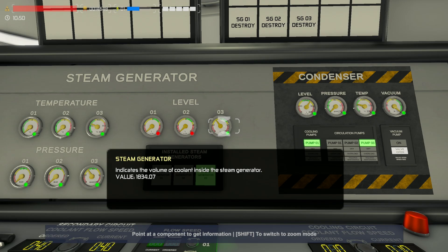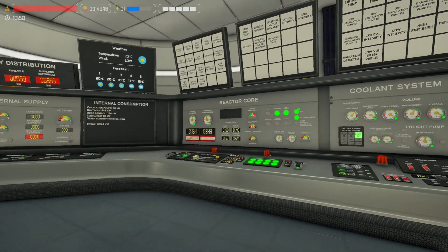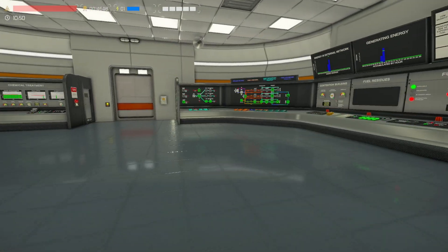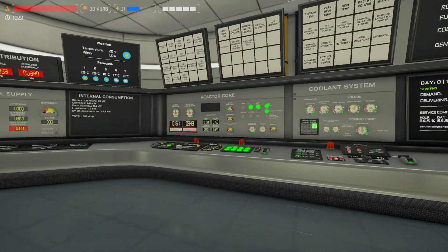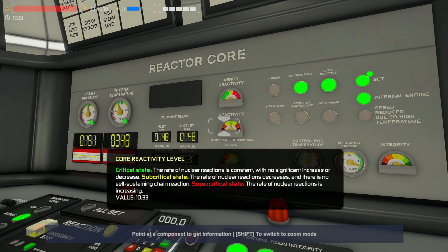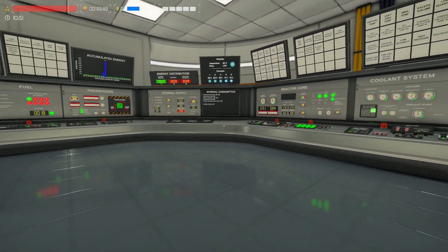Our reactivity is practically stable where we want it to be. Let's go and turn that off — I want it to be about 10.1 to 10.2. That might be a little bit too much, but we can fix that in the next episode.